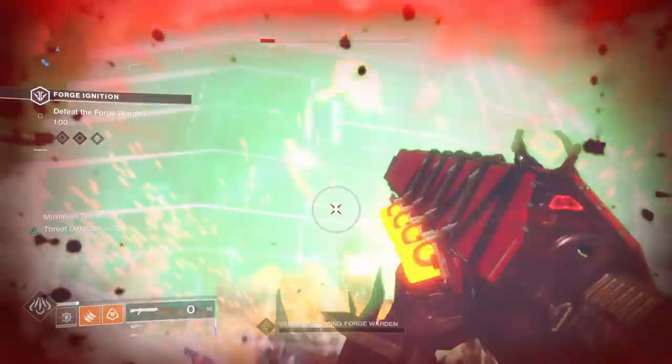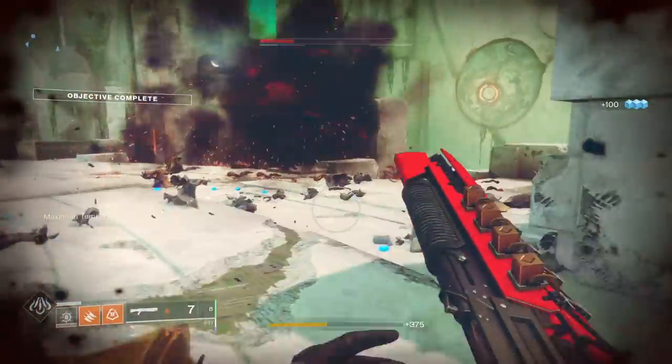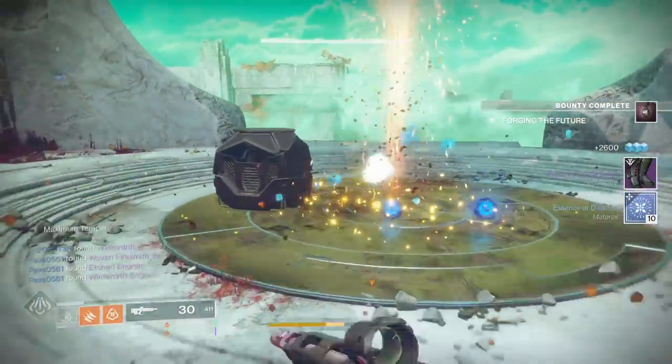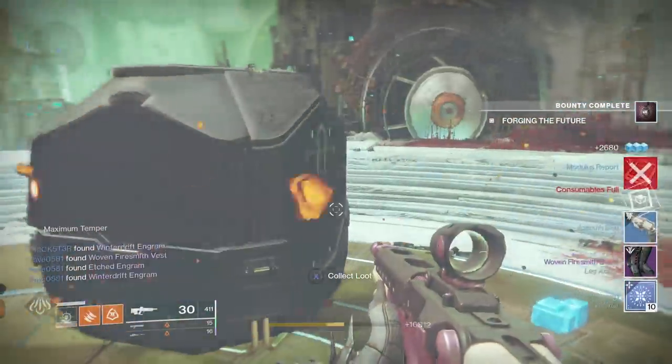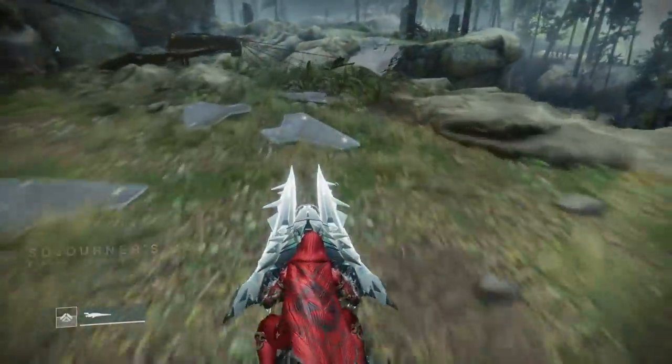The third quest is even longer and more brutal. To acquire it, you'll need to kill Vex on Nessus to get the quest item to drop. Eventually you'll find yourself in the Izanami Forge fighting a Hydra Boss, reclaiming the third forge and getting access to the Bow Frame. Once you've done all of that, you're pretty much caught up to speed with most players.